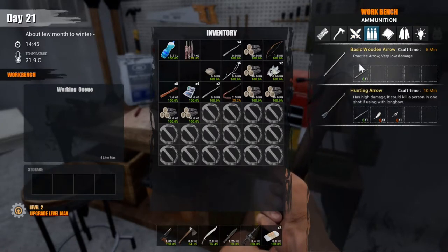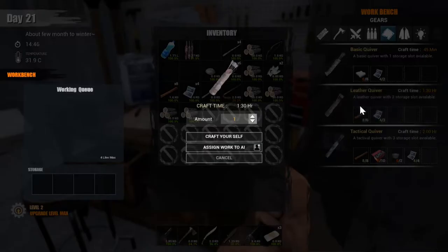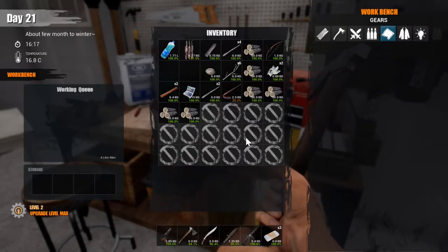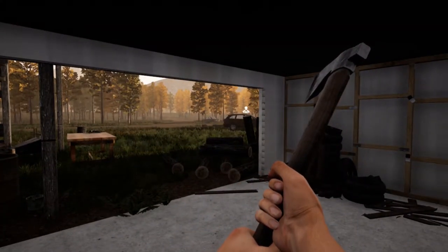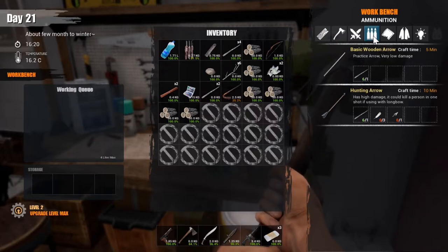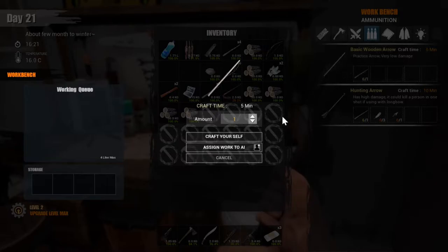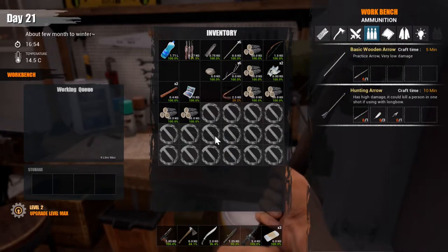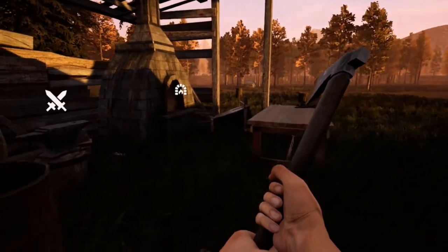Hunting arrows are basic arrows. Let's make a leather quiver — that's going to take an hour and 30 minutes. Let's make sure the mist is not coming in; we're still safe. So let's make six basic arrows. We need some sticks, feathers, and arrowheads. How do I make arrowheads? Do I make the arrowheads over here?